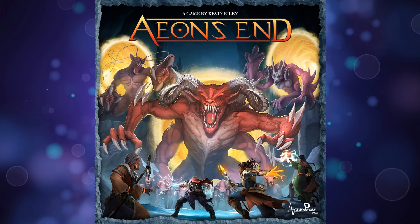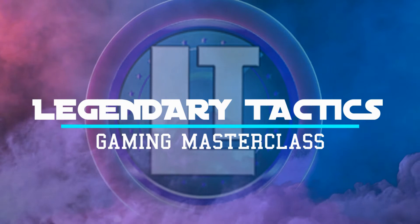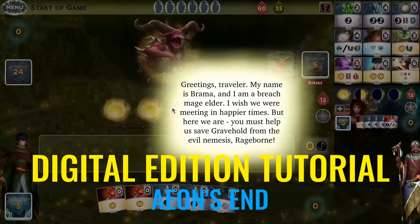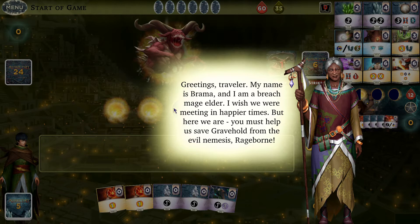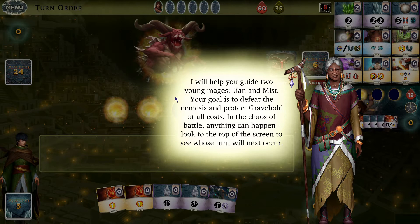Today I want to introduce Aeon's End, a card game I've discovered recently. I'll go through the digital edition with you and teach you how to play here on Legendary Tactics. We're going to go through how to play Aeon's End. This is Barama, our guide, and we must save Gravehold — our city — from the evil nemesis Rageborn. We've got two young mages to help us: Jian and Mist. We must defeat Rageborn and protect Gravehold at all costs.